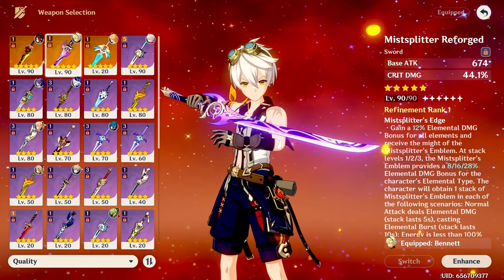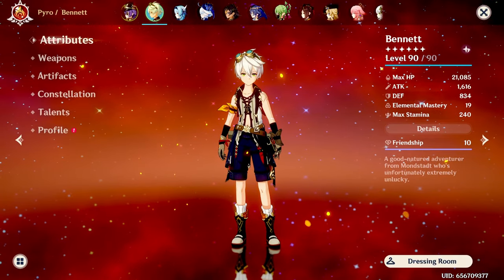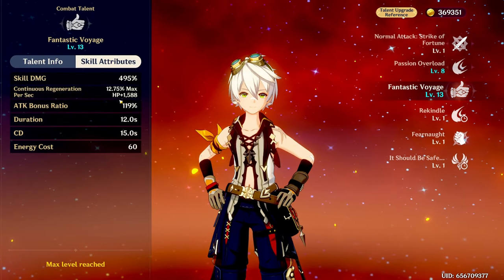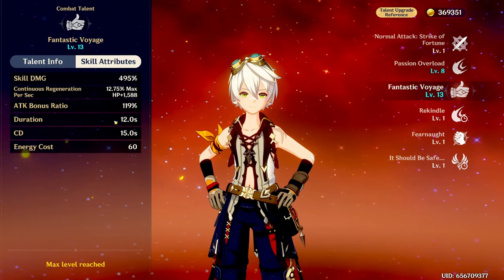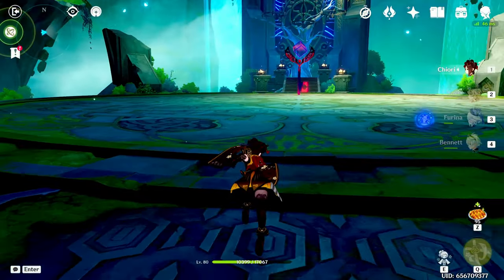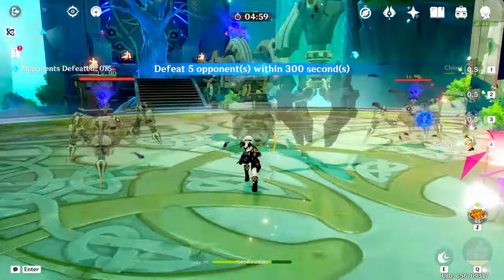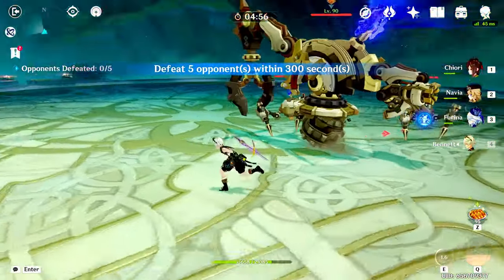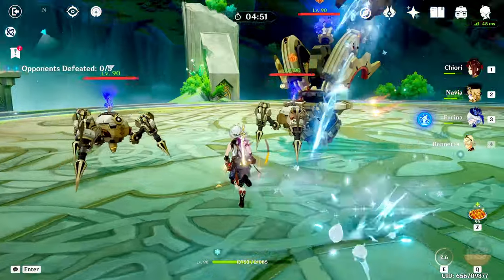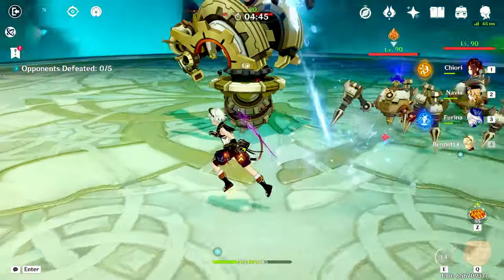Mistsplitter's base attack at 674 is phenomenal — it's that number plus Bennett's own base attack, so you want to get him to level 90 to maximize it. With the burst crowned at level 13, it gives a 119% attack bonus ratio, which is phenomenal. Bennett's burst not only buffs but also heals, which is why Bennett and Furina are very good together — Furina's minions drain HP while Bennett heals, and he gives an attack buff to the character on the field.